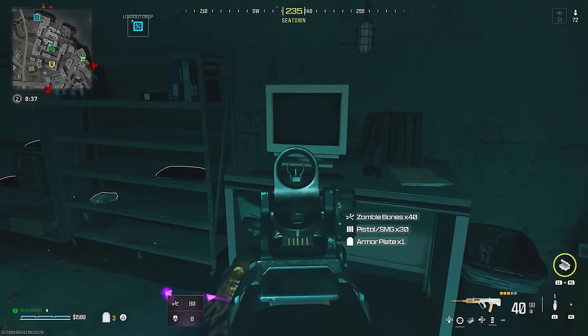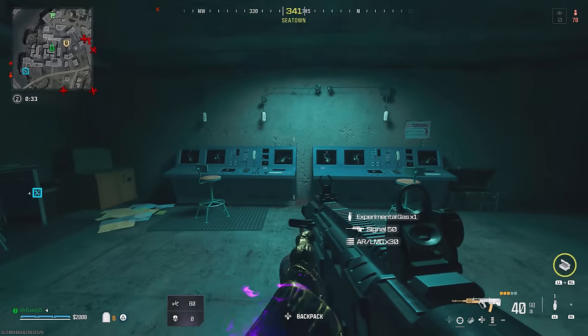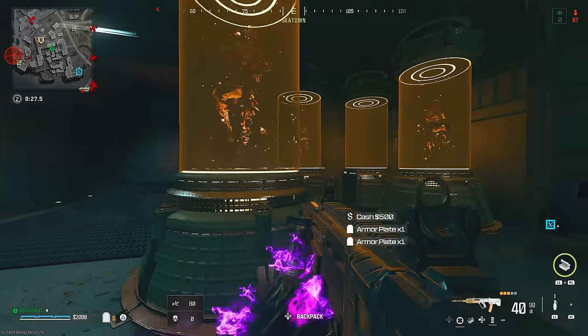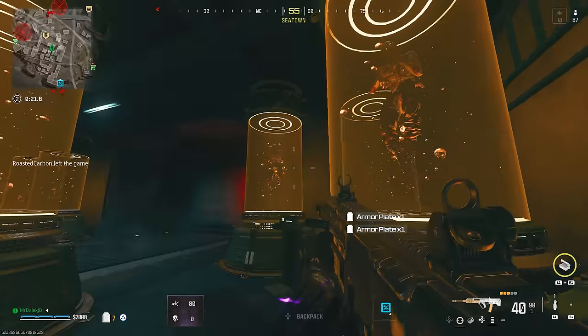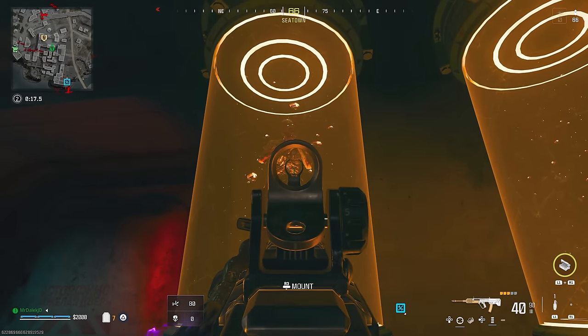Furthermore, at the far back of the room there is another bunker door which is absolutely massive and that is sealed shut. There doesn't seem to be a keypad that exists at the moment in order to open it, but surely why would they open up one of these bunkers for you to go in and get a little bit of loot if there wasn't something bigger at play here?